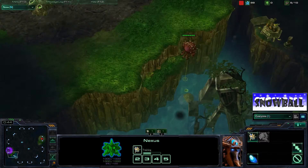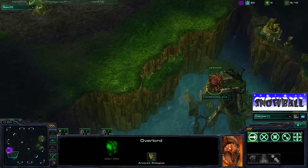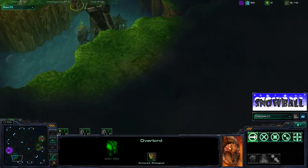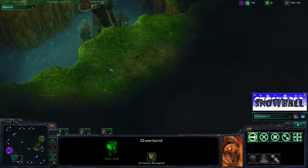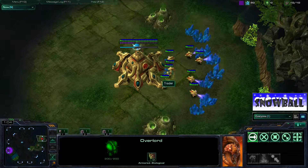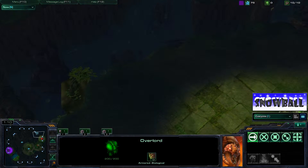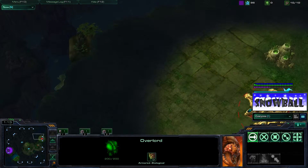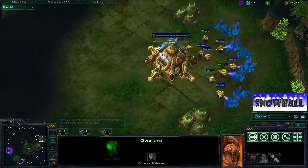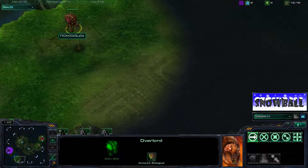Moonglade is doing the normal thing — bringing the Overlord over to the bottom side to scout. Most players like to bring their Overlord down here and scout it out. If Huck was down here he could pop a probe over to check for cross positions, but it looks like he's not going to do that at all, so he does not know where his Zerg opponent is.